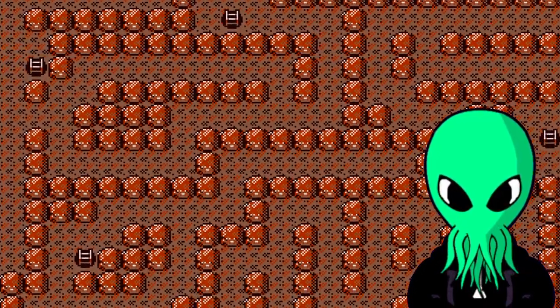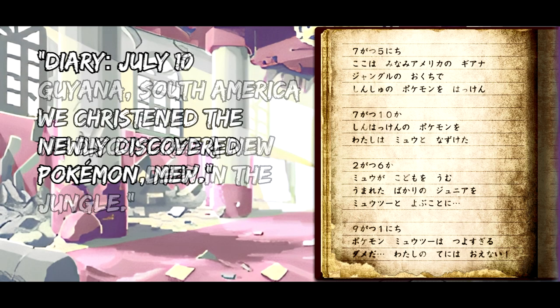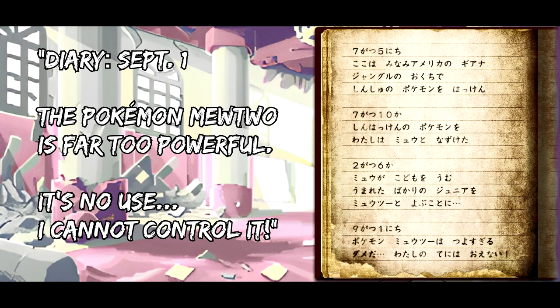July 5th, Guyana, South America. We discovered a new Pokemon deep in the jungle. July 10th, we christened the newly discovered Pokemon: Mew. February 6th, we obtained a new Pokemon from Mew. We have named this Pokemon Mewtwo. September 1st, Pokemon Mewtwo is far too powerful. It's no use. I cannot control it.